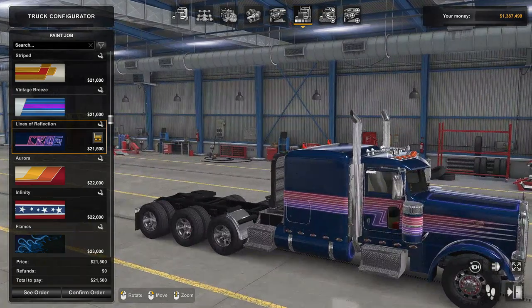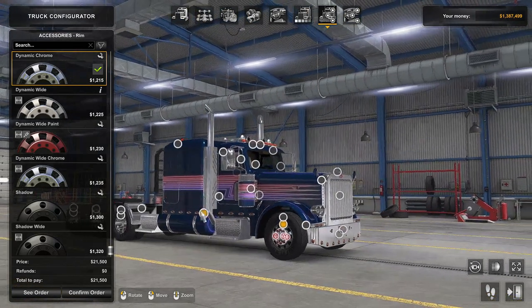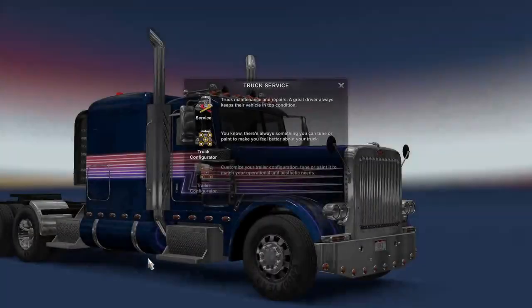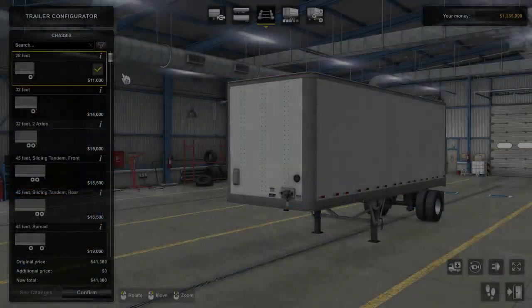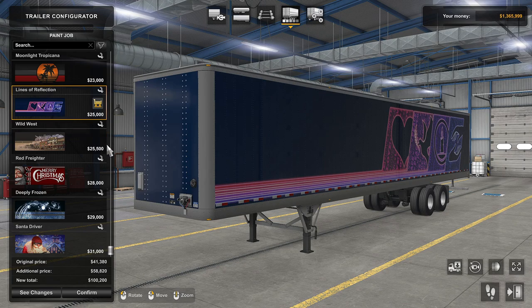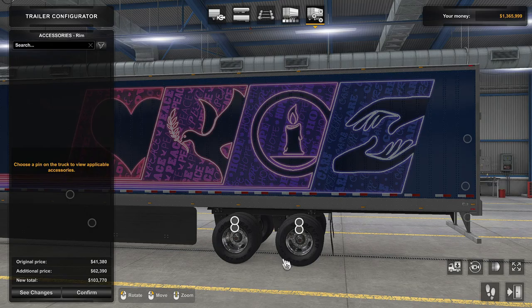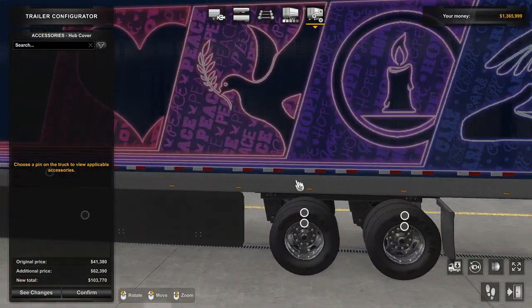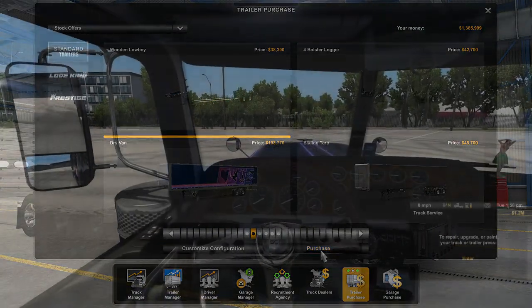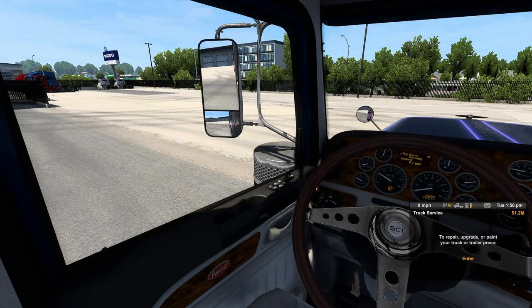Let's get the red taken off of that little truck damage icon and paint this sucker up. This is Lines of Reflection. I almost got it wrong. Let's change out those lug nut covers — $21,000, give me a break. Let's do the old 53-foot sliding tandem front. There it is — Lines of Reflection. What a bunch of garbage. $103,000.